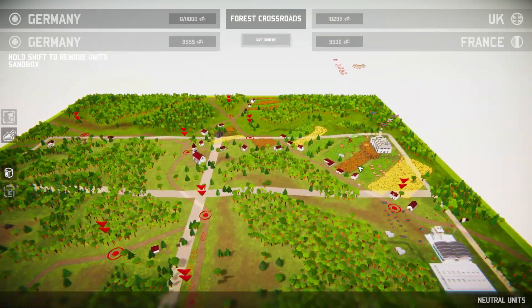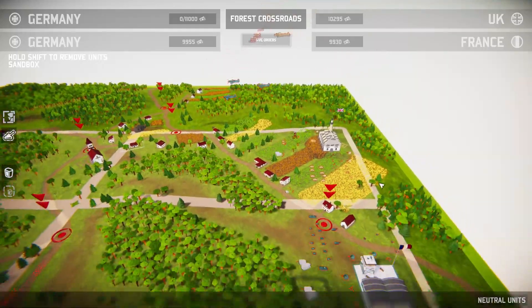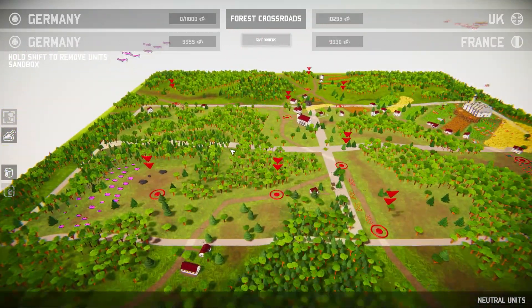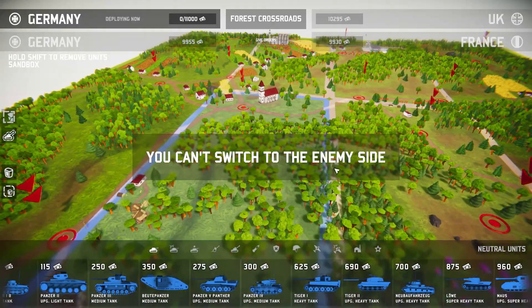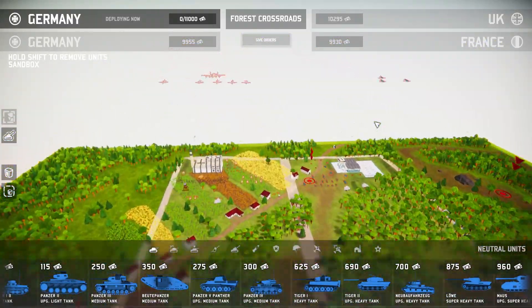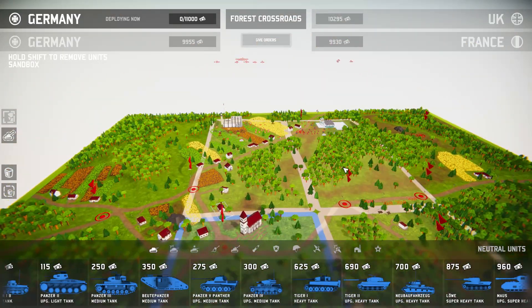Today we're going to be continuing the Greater Reich campaign of Total Tank Simulator. This mission is called The Lowlands. This is just after we did the invasion of Poland, so it seems like we have the French and British over here, and then we are allied by Pink Wehrmacht, and we are the Blue Wehrmacht. I'll go ahead and set up our attack here.